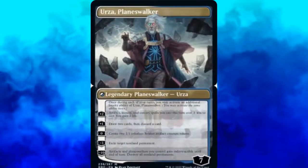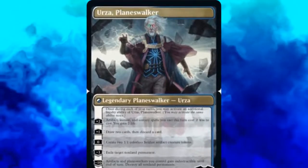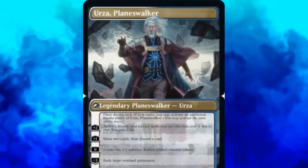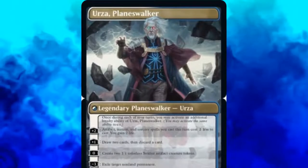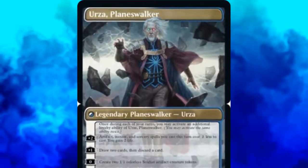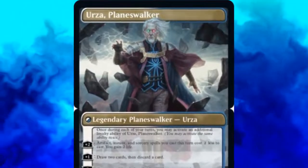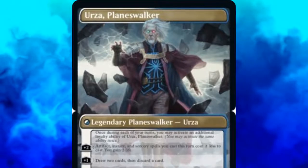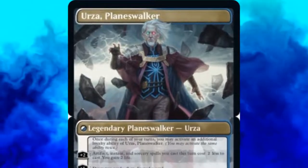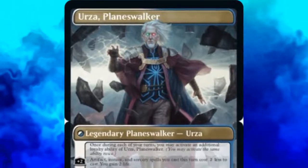Urza Planeswalker, the melded version of the cards, starts with 7 loyalty. Additionally, we can activate Urza Planeswalker's loyalty abilities twice on each of our turns. There are a total of 5 loyalty abilities. The first makes instants, sorceries, and artifacts cost 2 less to cast this turn, and we gain 2 life. The second lets us draw 2 cards and discard 1. The third creates 2 1/1 soldier artifact creature tokens. The fourth exiles a non-land permanent. The final one makes artifacts and Planeswalkers we control gain indestructible until end of turn, then destroys all non-land permanents — but that last one costs 10 loyalty, so we cannot activate it the turn Urza Planeswalker is melded.